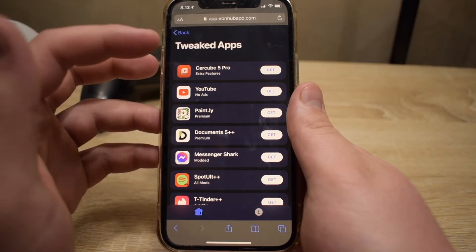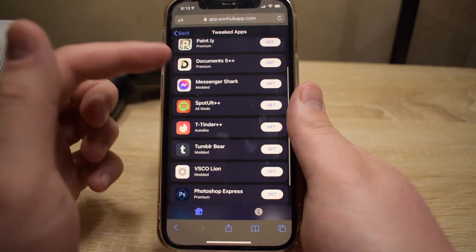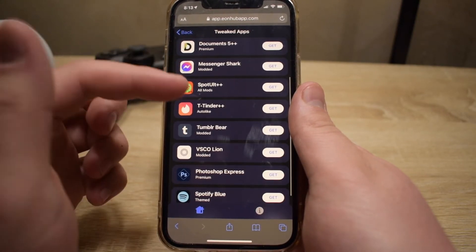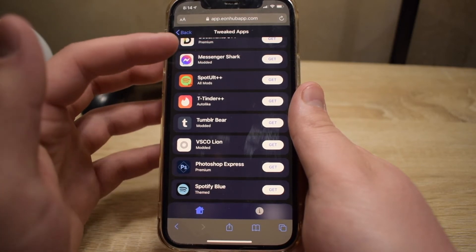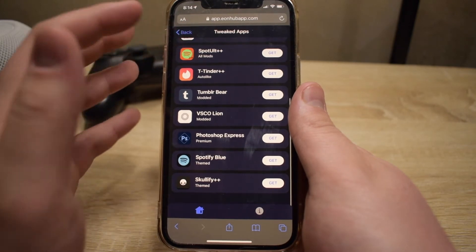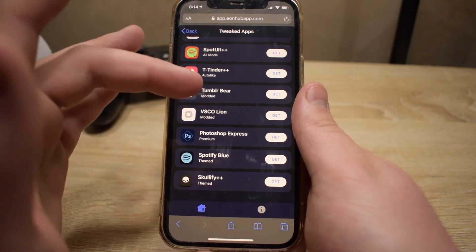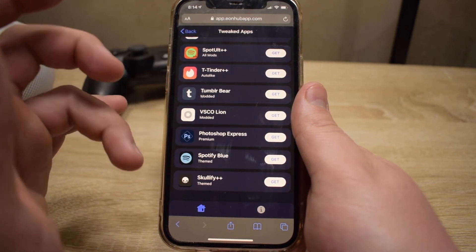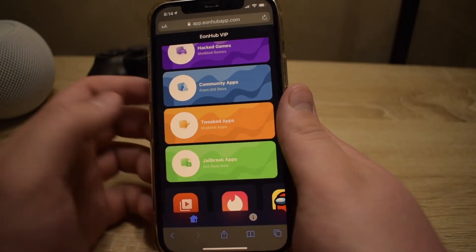Next up is tweaked apps. We've got Syracube 5 Pro, YouTube No Ads, Paintly Premium, Documents 5++, Premium Messenger, Shark Modded, Spotify All Mods, Tinder++ which is an auto liker, Tumblr Modded, VSCO Modded, Photoshop Premium, Spotify Blue, and Scolify++.